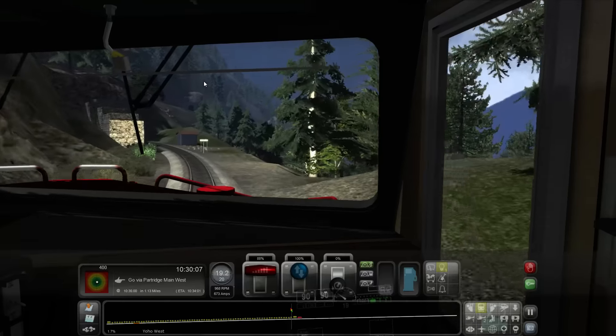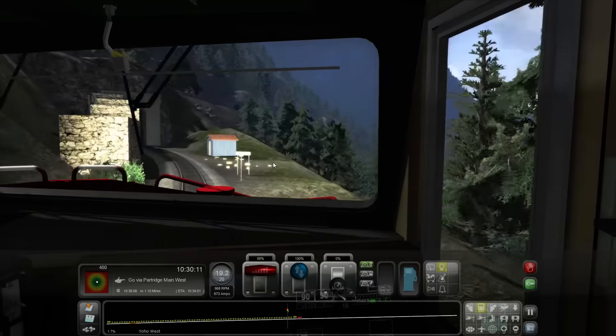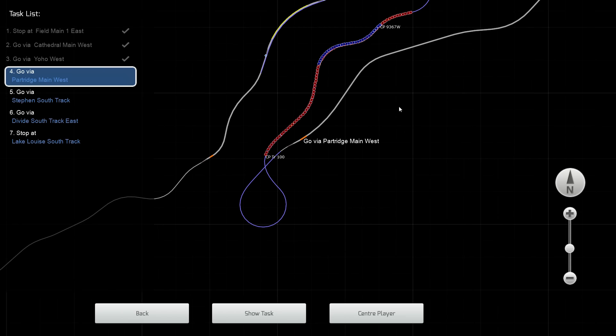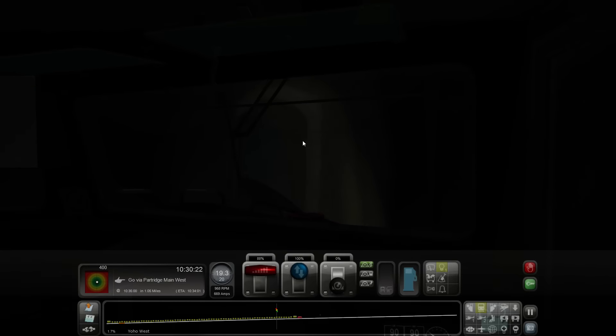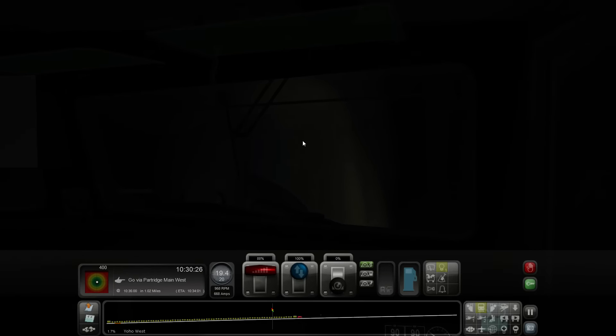I think there's another pass up there — oh yeah, that totally is! Check it out. 1916 — or 1918 — it said there. 1.7 percent grade. 88 throttle is what we'll stick to for the time being.